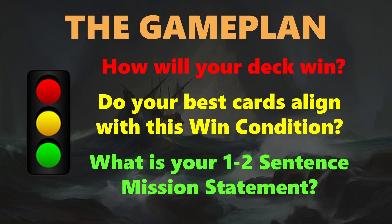And then the final thing — right when you hit that green light — is: what is your one-to-two sentence mission statement for your deck? You want to have a clear enough understanding of what your deck is doing before you proceed, where you can explain it to somebody else in one to two sentences. So: stop and ask how will your deck win, double check that your best cards align with this win condition, and then define your one-to-two sentence mission statement.